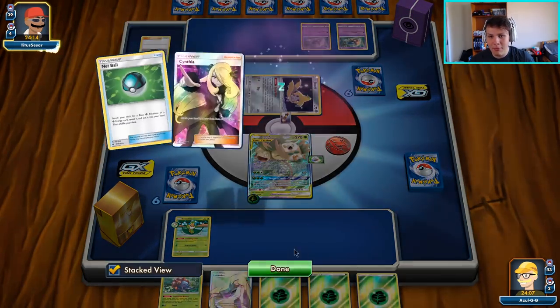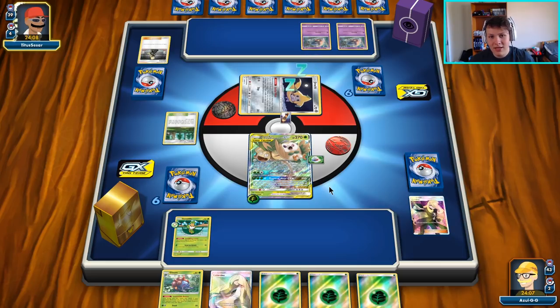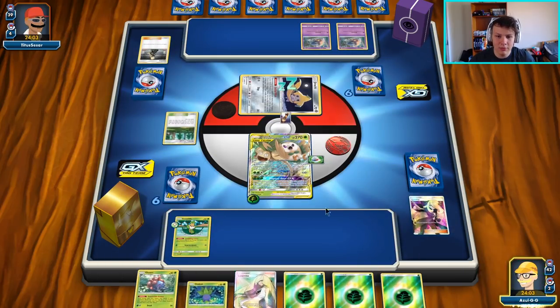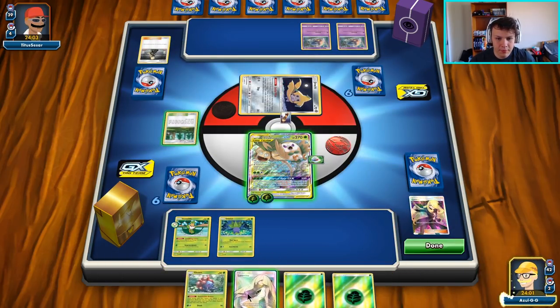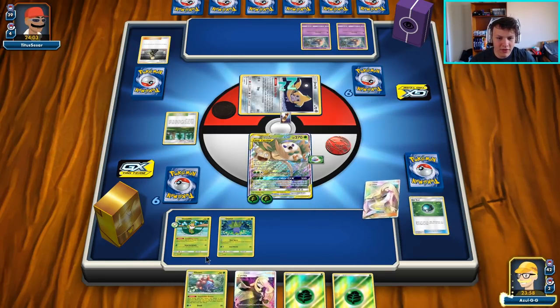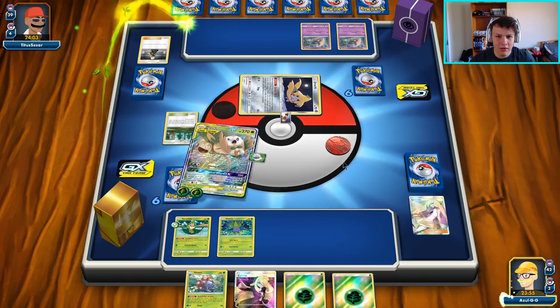The one thing that might seem troublesome in this matchup is the Mimikyu GX. But with the way our deck is built, we actually have infinite Pokémon Center Ladies. So what can happen is if they use Mew or something and put a bunch of damage on our Vileplumes, we just go Pokémon Center Lady, heal one Vileplume, that Vileplume heals the rest of the Vileplumes, and then we are free.